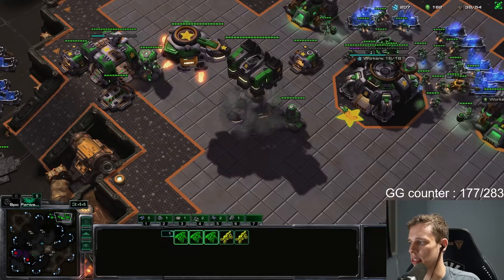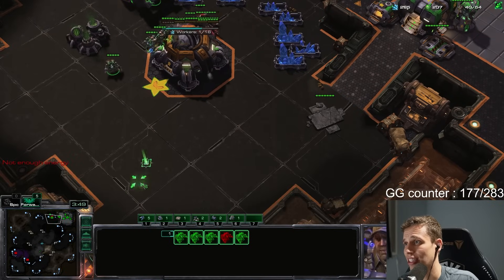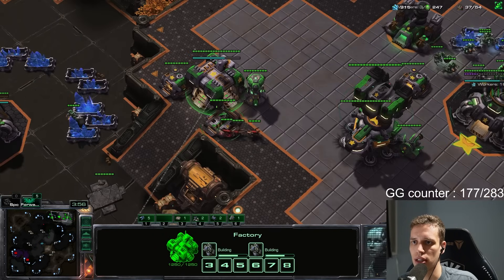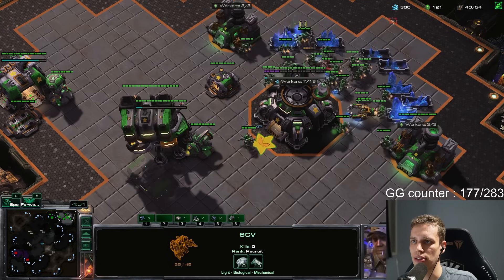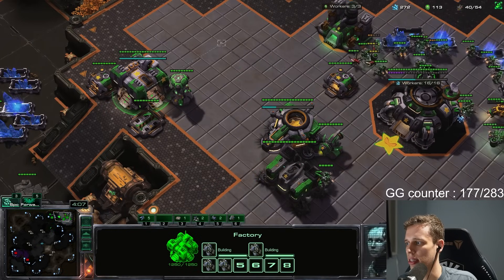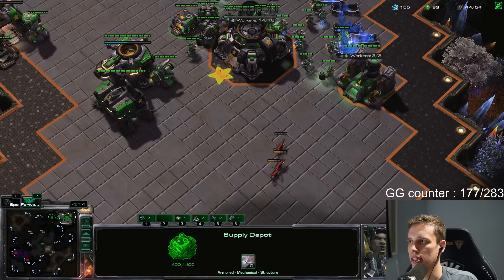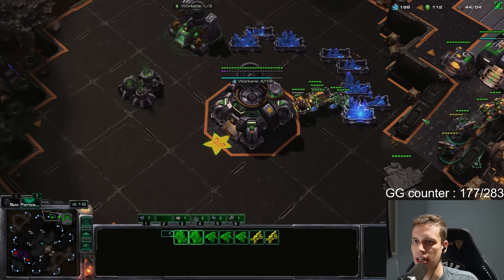I'm going to move these units in to see if we can deal some damage against this hatchery and start our first Raven once we get the gas. Once this thing is in the correct position — I love this move. It's a very nice move by my opponent, really. I'm going to try and run these away, see if I can save one or two. This is all going to absolute crap right now. Just a single run-by dealing an infinite amount of damage to me here. This is not quite what I had wanted.